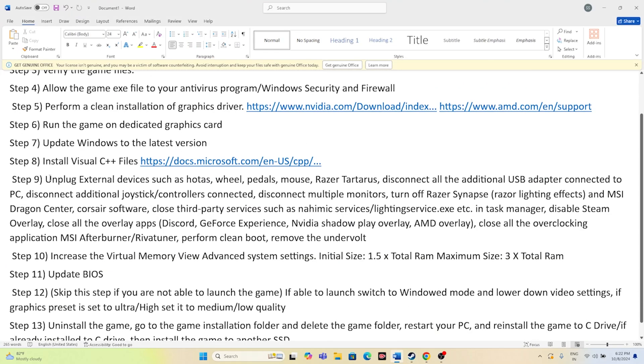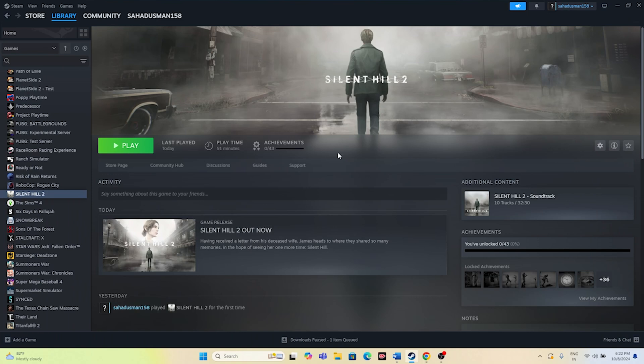The next step is to unplug all external devices — this is a very important step. For example, joysticks or other peripherals that are connected should be unplugged. After unplugging everything, try launching the game. Once you get into the game, you can reconnect them and continue playing.